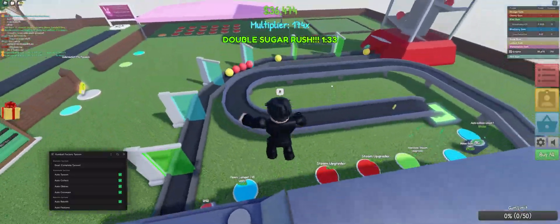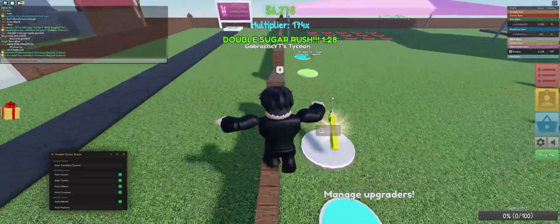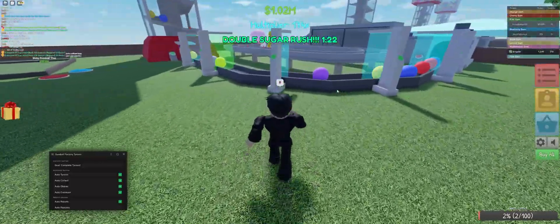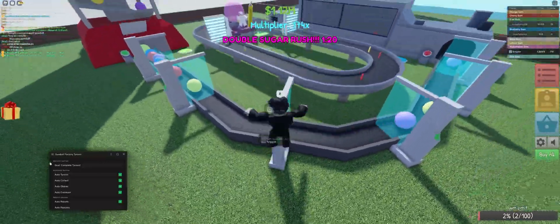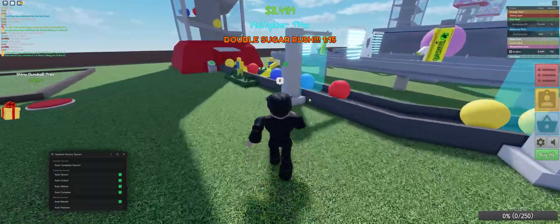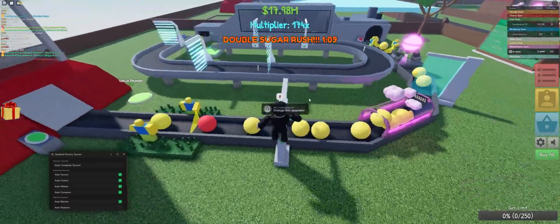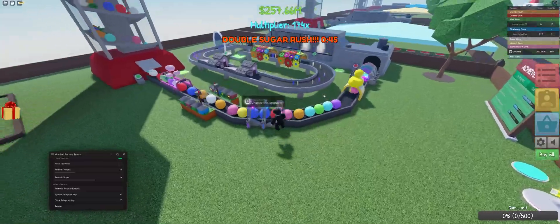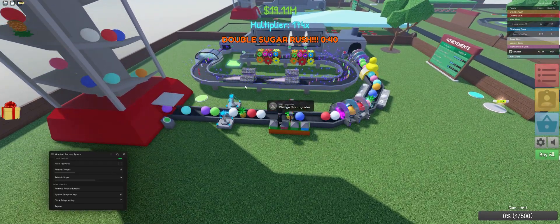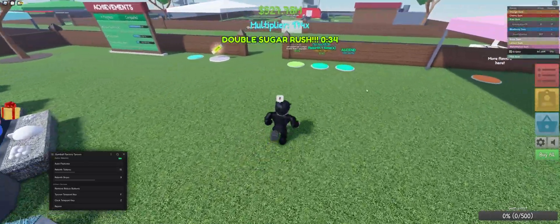You can get by pretty fast once you reach around 20 rebirths — though your first rebirth is going to seem really slow. Auto Tycoon will prioritize upgraders above everything else. If it has to choose between an upgrader and a gumball, it picks the upgrader. You can just watch it live — it's replacing and buying better upgraders automatically. Pretty cool.